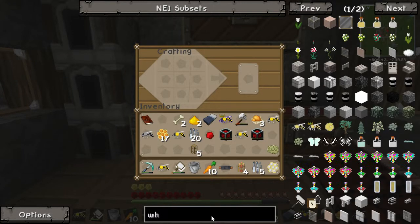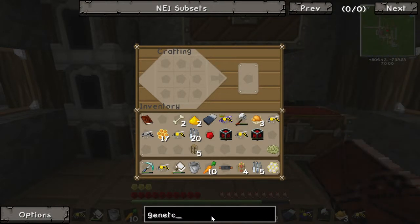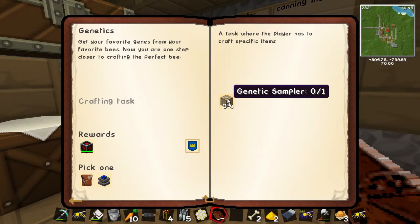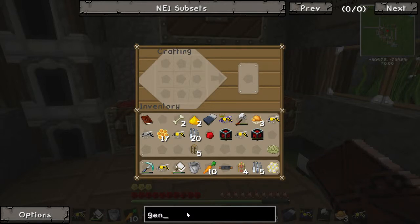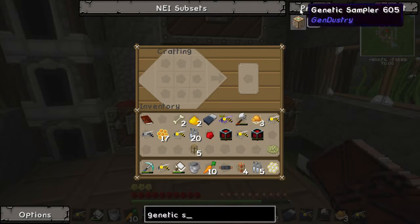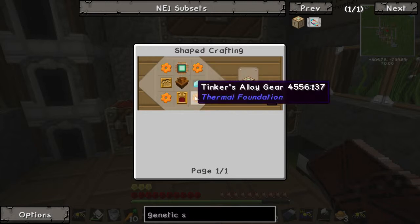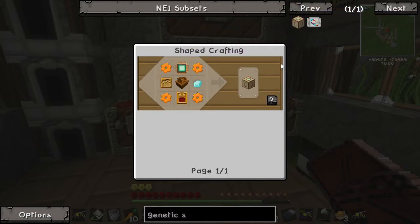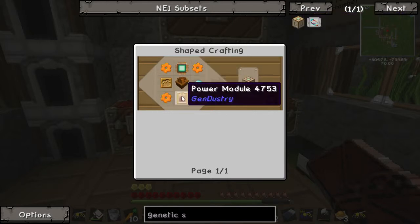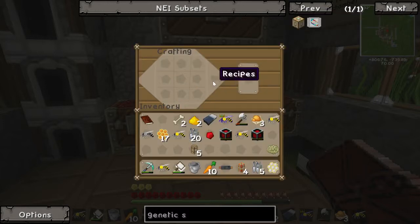Genetic sampler — let's have a look at how to make that. How do you spell genetic? Sorry — genetic. Okay, genetic sampler. Tinkers' stuff — yeah, these are easy. We've made most of this before. Bronze, iron, diamond — we should have this. I may have another pulsating chipset as well. A hell of a lot of copper needed.